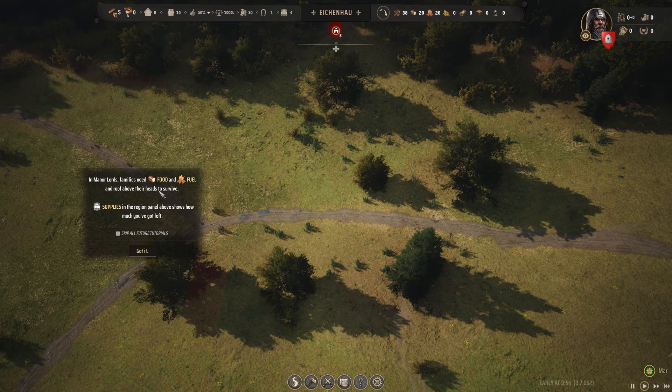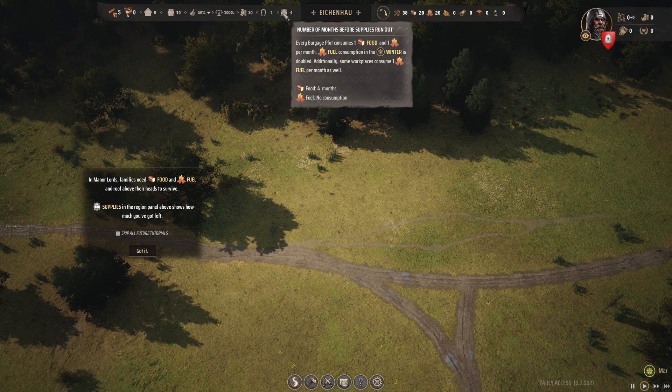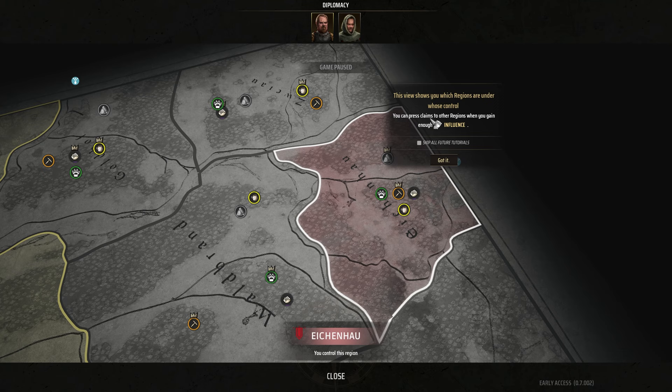Got it. So this is my little town, is it? Homeless people's tents. You can mouse all the way out — that's really cool, that was so smooth as well. This view shows you which regions are under your control; you can press claims when you have enough influence.